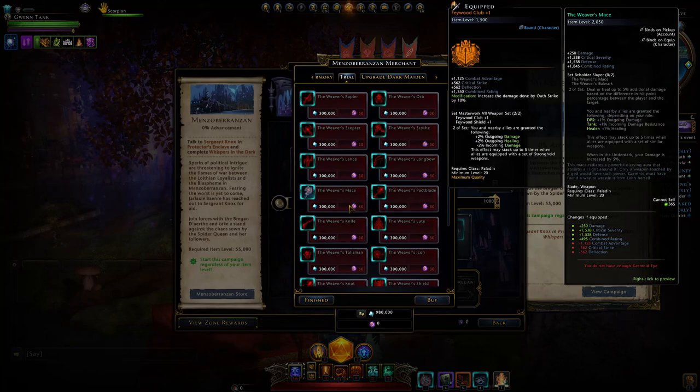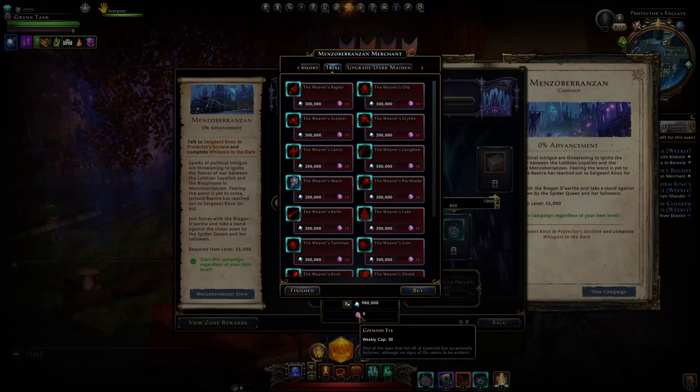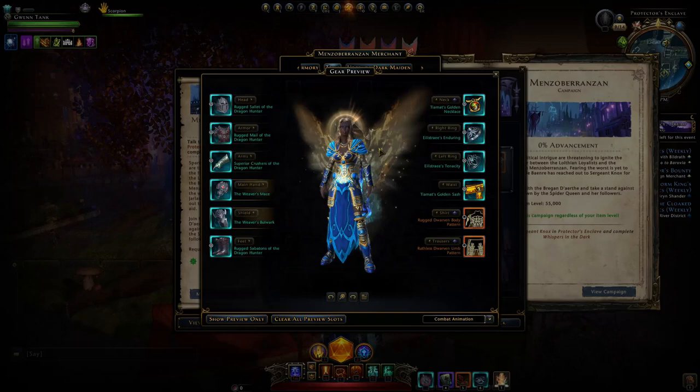These new weapons you'll be able to obtain by completing the trial. Most likely one will drop at the end and everybody can roll on it, so you'll get one between ten people. You'll also get a currency called Xemnid's Eye. You can save up 30 of those eyes and buy one of your weapons, so after two weeks — because of the weekly cap of 30 — of farming this trial, you could get the full set.